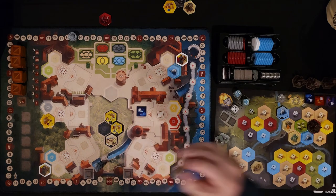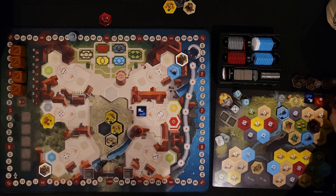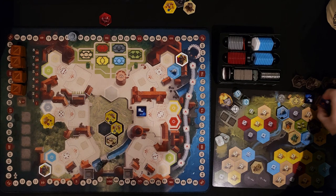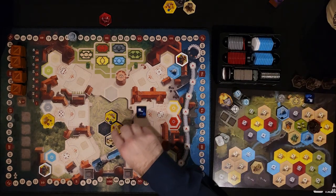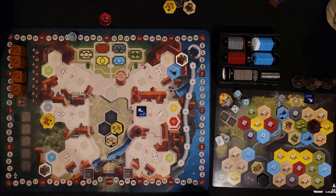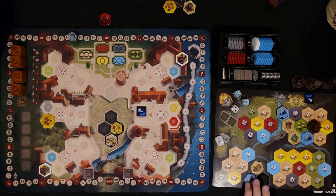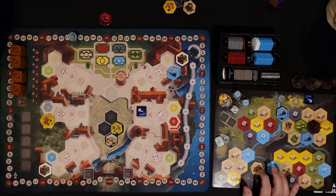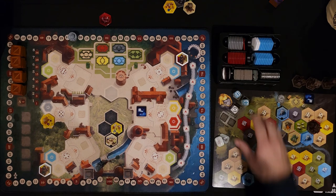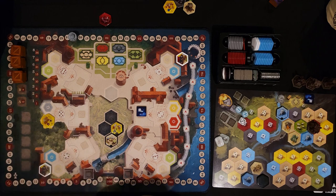I'm grabbing these two goods. I have five goods, so I can exchange them to grab one of these tiles face down as a wild. And because I got to the 50 victory point area, I get to do the red action — I'm going to take this tile. One less thing to worry about next round. That's the end of the first round.